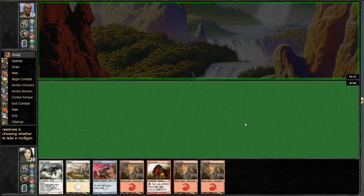Alright, we're back here for round 1 game 1. Opponent won the die roll and he chooses to be on the play. This looks like an alright hand — it's not the greatest, but it's not the worst.